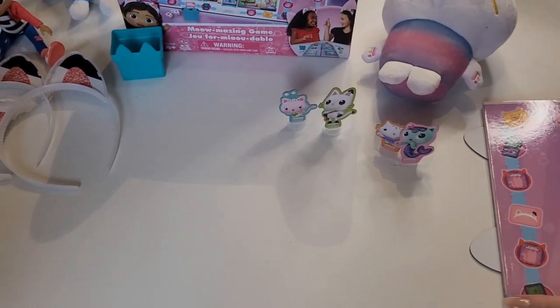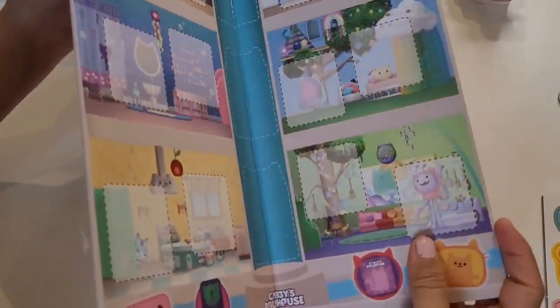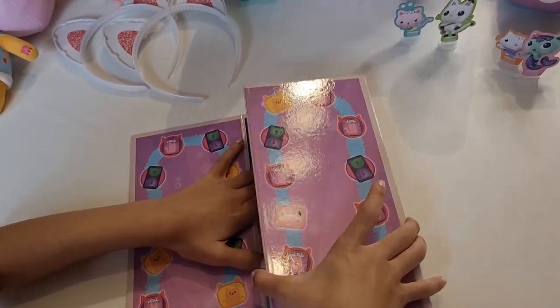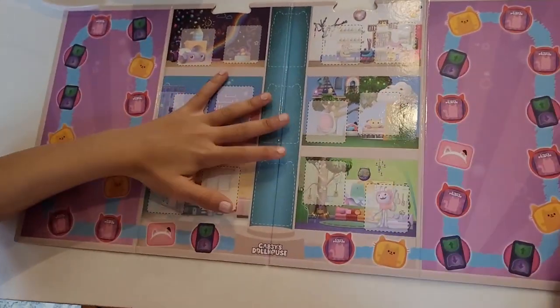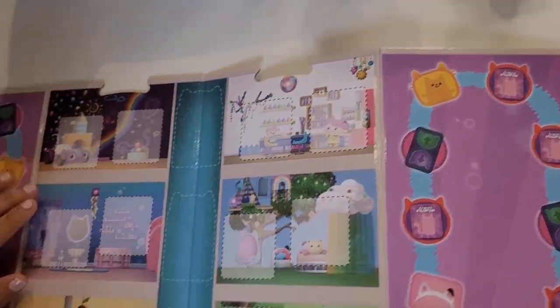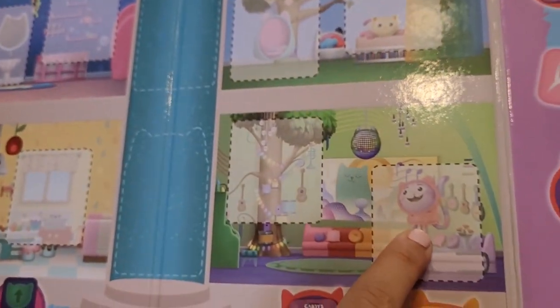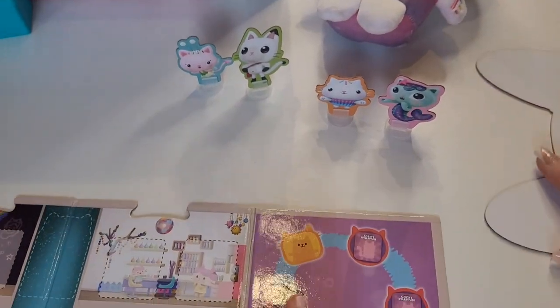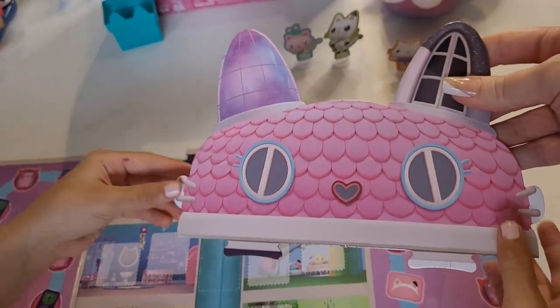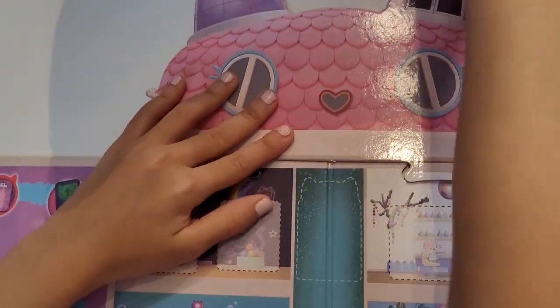So the next thing we're going to do, Lily, is put up the game board. It's a nice big game board — nice and shiny. We have all the different rooms in the Gabby house. Sneaky cat rats — Carlita and Digi Cat Nip. So now we have here the top of the dollhouse. You have to stick that in the top of the game board just like that, like a puzzle.